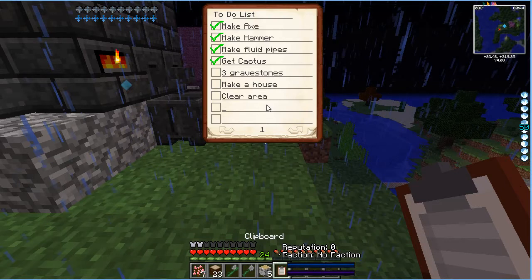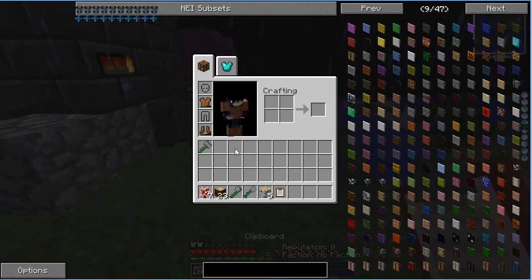For example, we can go into the Twilight Forest, but we need a diamond and some daisies — some flowers. But we don't have enough of either right now. We were actually trying to open up the inventory. We don't have enough of anything right now.